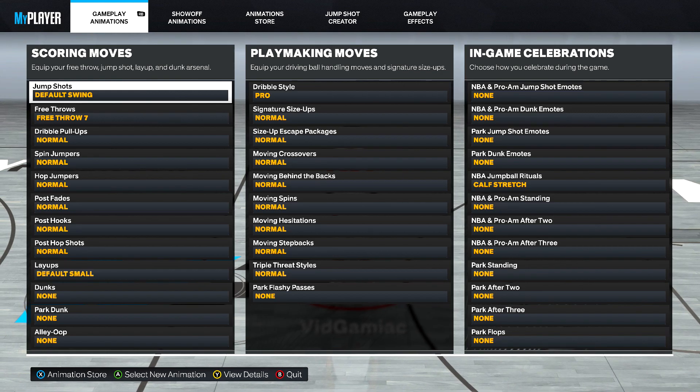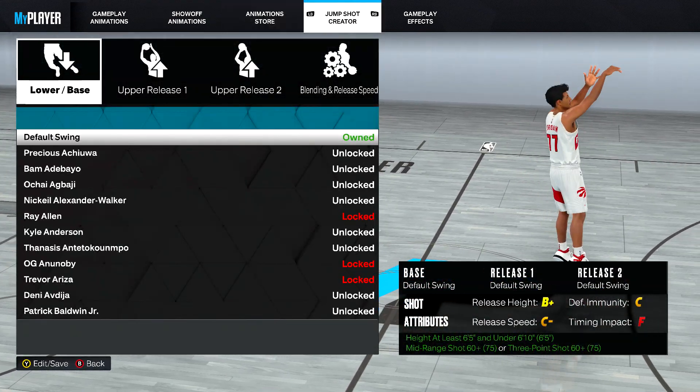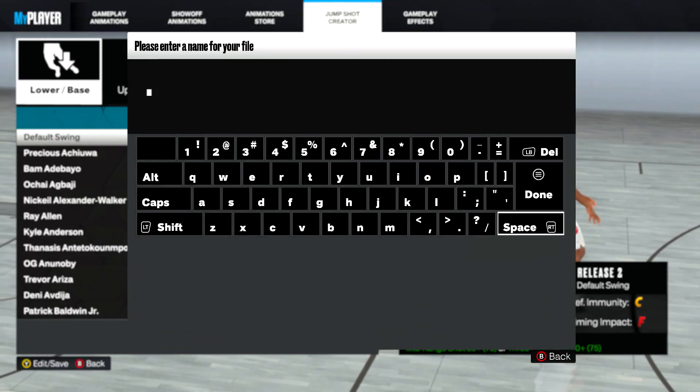Once you are here, make sure you right bumper over to Jump Shot Creator — it should be the fourth thing over. If you set up your starting stats correctly earlier, you should be able to hit the Y button in order to Edit/Save.